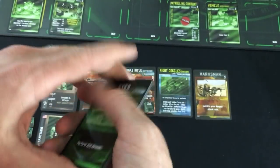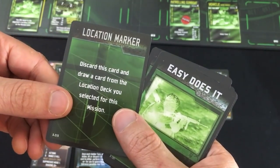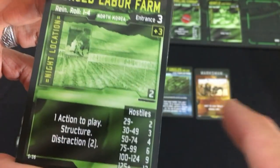Still nothing, so we're going to do it again. And there we go — we finally got one. So we're going to discard this and replace it with the top location card. In this case it is a forced labor farm. Not a very nice place. Let's go to some of the key characteristics.